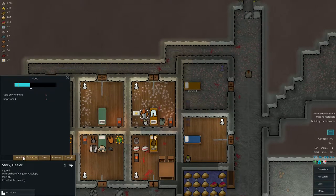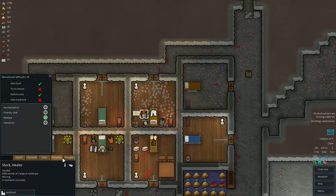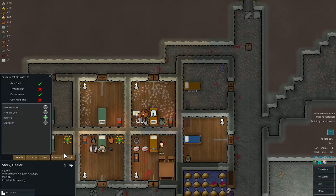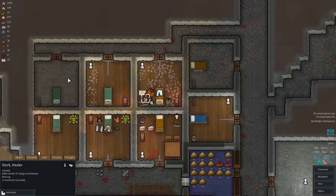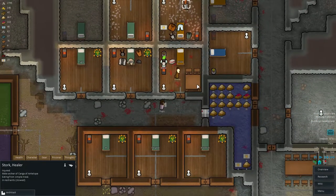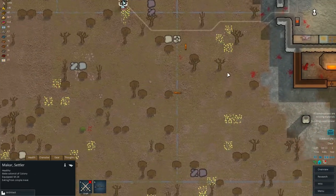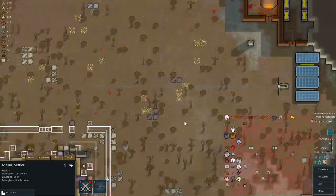Stork - what are we doing with you? I wanted to release you. So you're not pissed anymore about the organ harvest, you're probably gonna go away and hopefully not have a rampage. Have time to plant these stupid plants, but not to get all the stuff hauled? That sucks.